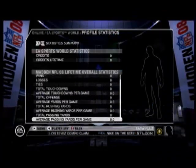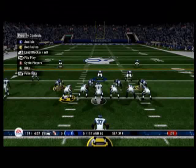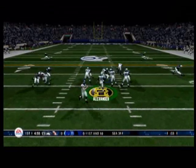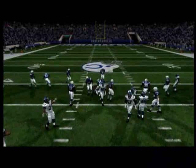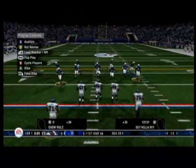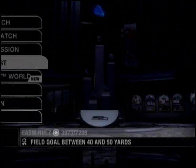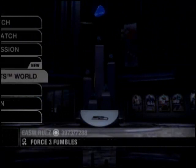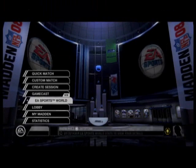First up, let's look at EA Sports World credits and accomplishments. While playing Madden NFL 08 against a CPU or an online opponent, as long as you're connected to the EA Sports World servers, you'll acquire credits. It's pretty simple — the better you perform, the more credits you'll earn. By playing, you'll also trigger accomplishments which create a permanent record of the key milestones you've achieved. Both credit and accomplishment information is dynamically communicated to you via the EA Sports World widget located in the ticker area after each game.